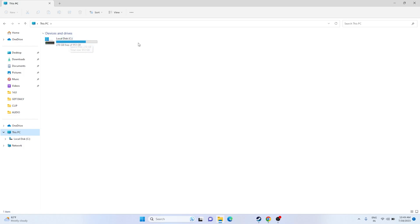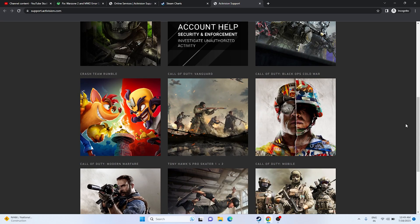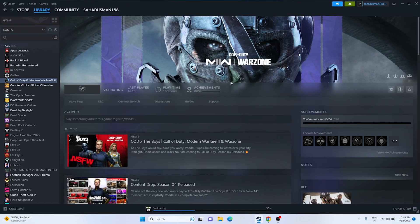If none of these work, contact Activision support — a link will be provided in the description. These are all the possible workarounds for the Huneme Negov error code in Call of Duty Warzone 2 or Modern Warfare 2, which is affecting users globally. Hope this video is helpful — don't forget to subscribe and click the bell icon for notifications. See you in the next video!